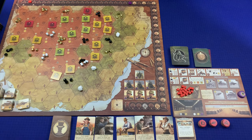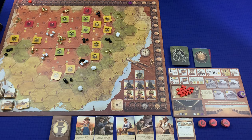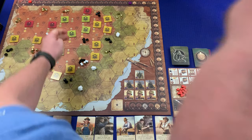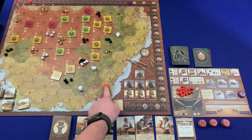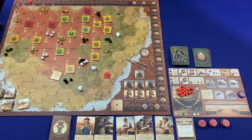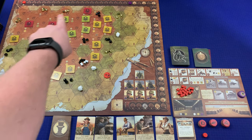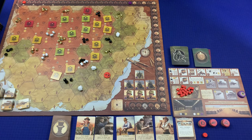Now let's pick where our port is going to be — it can be anywhere on the coast with a port symbol. I like pushing up for that gold, but starting here lets me reach phosphate and some gold too — we'll start there. In solo, I start at the beginning of the time track and the old ones won't take a turn until we pass their purple disk, then they start playing like a normal player.